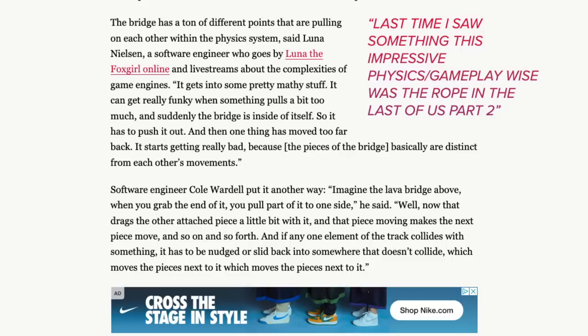Software engineer Cole Wardell explained: 'Imagine the lava bridge — when you grab the end of it, you pull part of it to one side. That drags the other attached piece a little bit with it, and the piece moving makes the next piece move, and so on and so forth. If any one element of the track collides with something, it has to be nudged or slid back into somewhere that doesn't collide, which moves the pieces next to it, which moves the pieces next to it,' and so on.